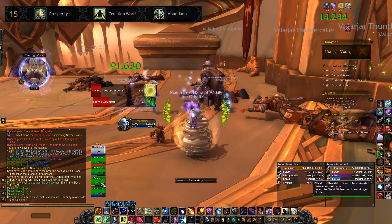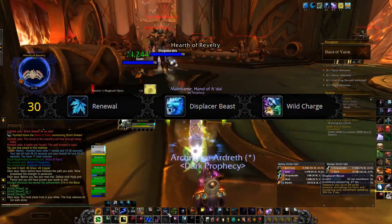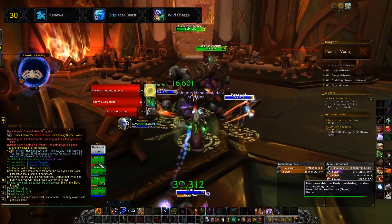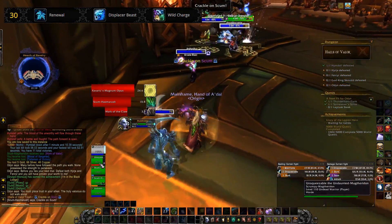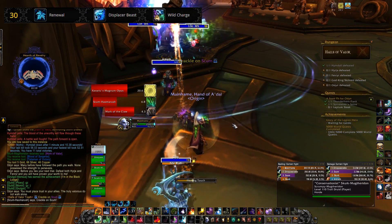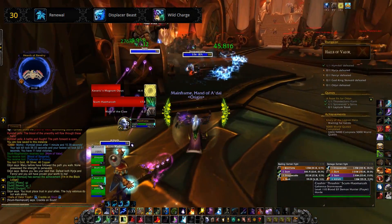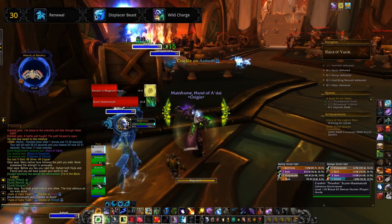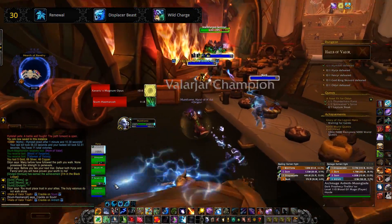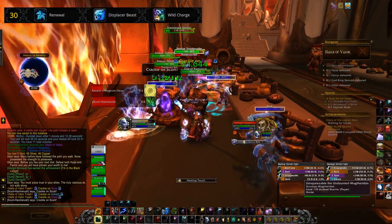Below that we have Renewal, which instantly heals you for 30% of your maximum health. Next is Displacer Beast, which teleports you up to 20 yards — it's been slightly nerfed in 7.1.5 but it's still an amazing talent. Lastly there's Wild Charge, which has different abilities depending on your form. I tend to go for Displacer Beast simply because it allows me to keep up with the tank.